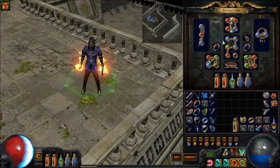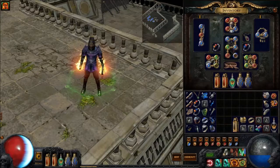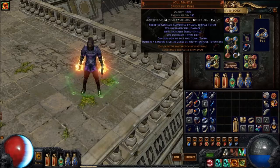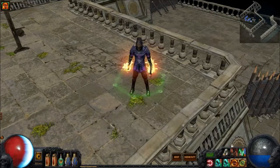That linked with Bladefall is pretty good for a 4-link on its own. If you've got a 5-link like I do and a Blue Socket, you can put in there Added Lightning Damage, or you can put in Added Chaos Damage if you like. You can also use Physical to Lightning. I do find Added Lightning to be better than Physical to Lightning. If you've got an extra Red Socket instead of the Blue, you can chuck in Iron Will, or you can also use Blood Magic and cast your Totems from your life.